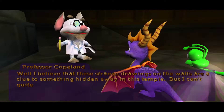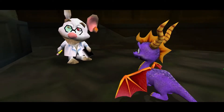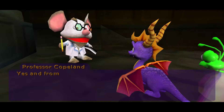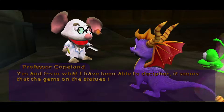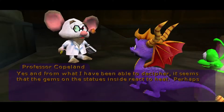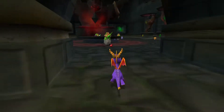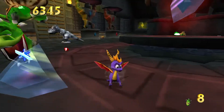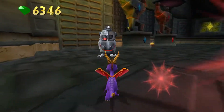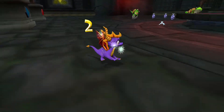I believe that these strange drawings on the walls are a clue to something hidden away in this temple, but I can't quite decipher them yet. And from what I have been able to decipher, it seems that the gems on the statues inside react to heat. Perhaps you can figure out the rest, Spyro. Well, I can have a go at this puzzle.